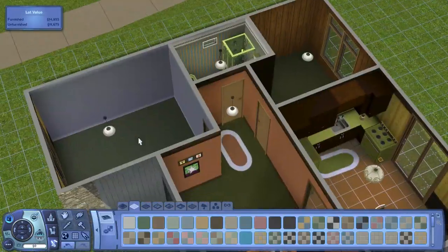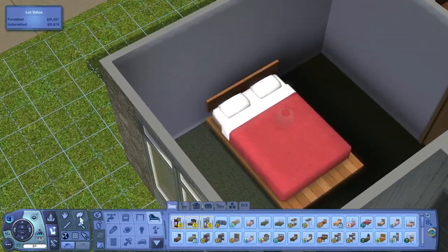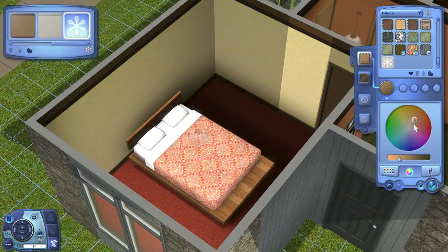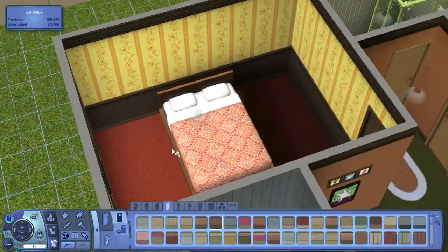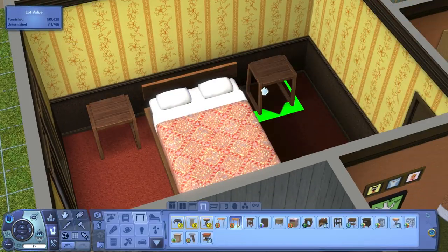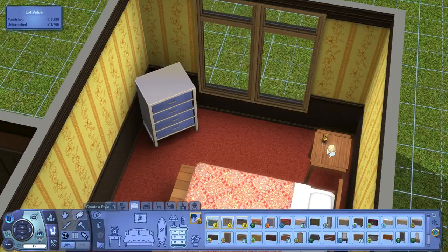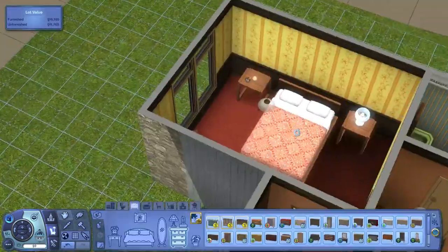For the bathroom, everything is pretty much avocado green apart from the striped wall. I changed the carpet in the spare bedroom to mauve, and added paneling walls since paneling was a thing back in the 70s. Now I'm working on the master bedroom and I use this kind of funky-ish pattern on the bed - it's definitely a louder pattern than I would typically put on beds. Once again I had a lot of trouble with picking the wallpaper in this bedroom.